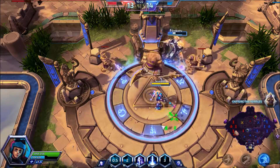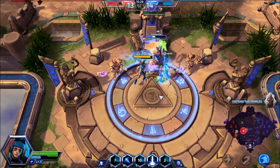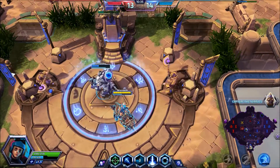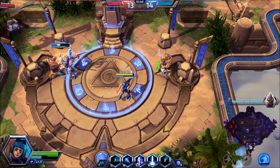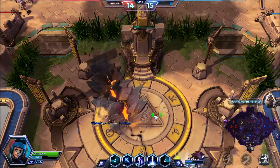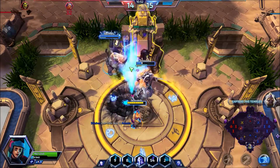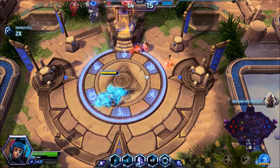We have a boss pushing in now. We're going to put the decoy down — attack the decoy, not me! So for Lethal Decoy: whenever you use your Hollow Decoy, the decoy will now deal 25% of your damage.